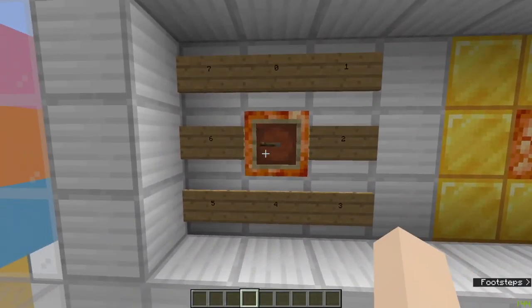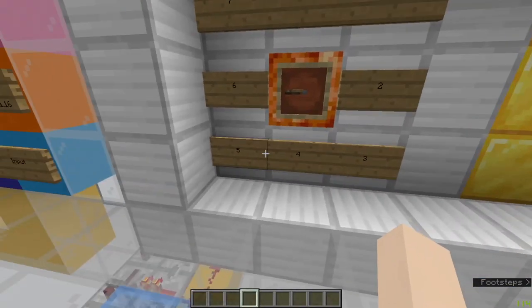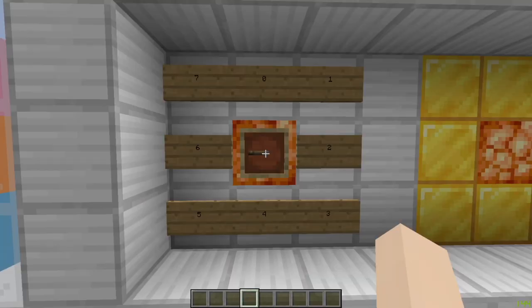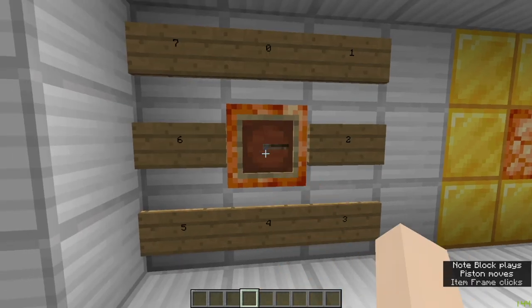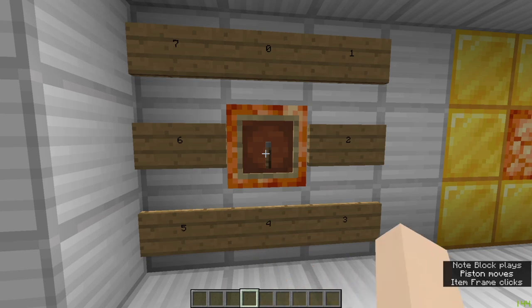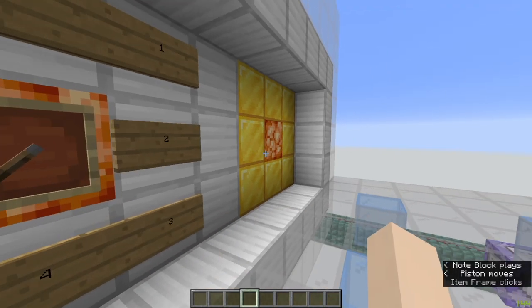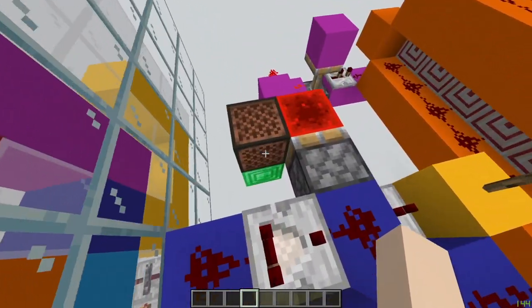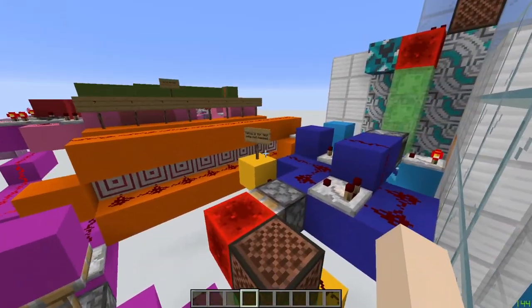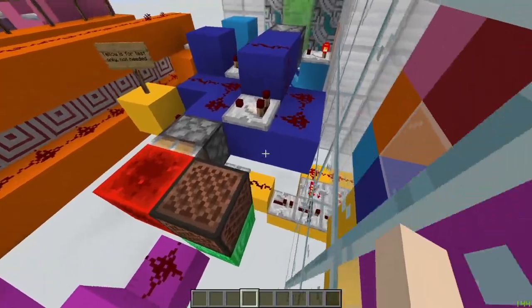The way you interface with it is that there's this dial and you spin it around to a number. There's a sound each time a number is input. This sound comes from this note block — obviously it's not necessary, but it doesn't give off any information and it looks nicer.